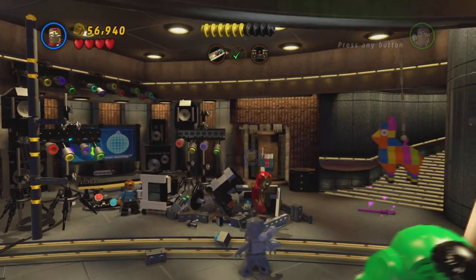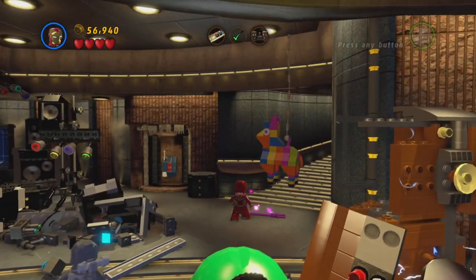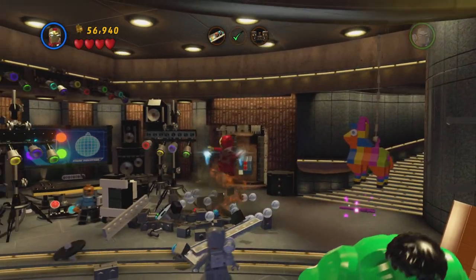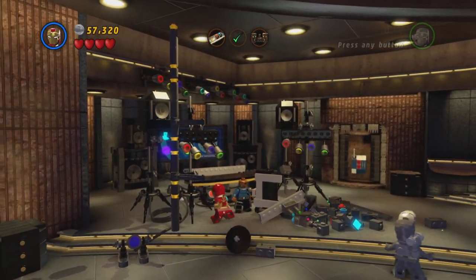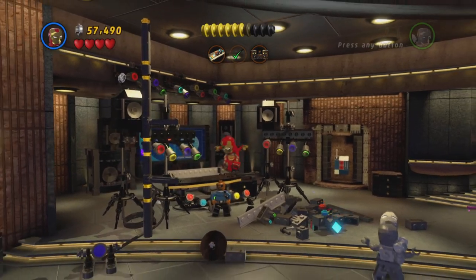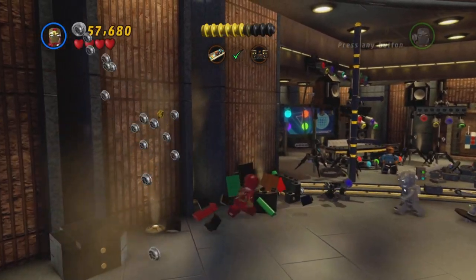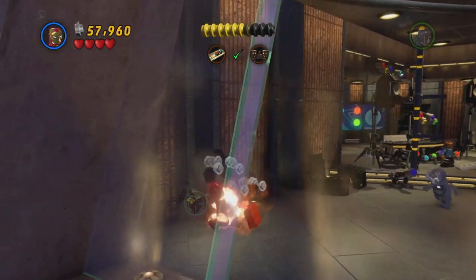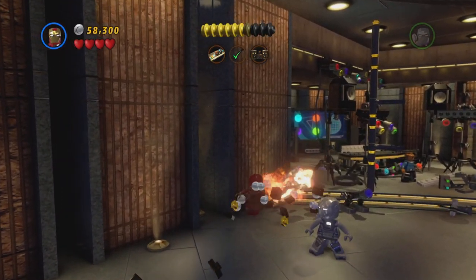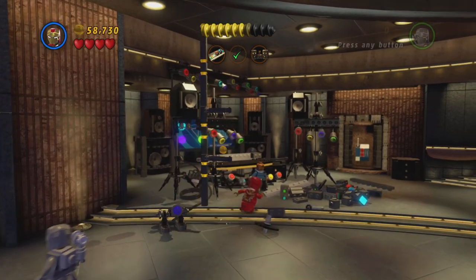I think I was right — I'm pretty sure, if I remember correctly, there are three collectibles in each side mission: it's the Stanley, it's the red brick, and it's the character. There's only one thing I can't do that's left — it's that blooming piñata. I can't do it. I'm just going to hope it's not an interesting red brick, like a detector or a stud multiplier. I'll take it if it's a stud-related one, like attract studs or something.